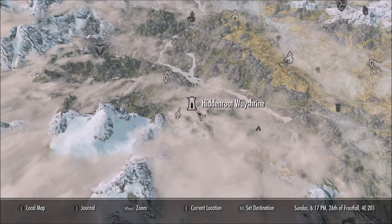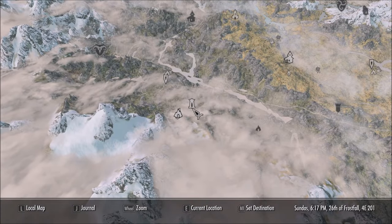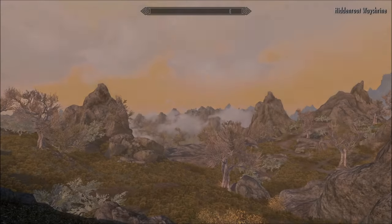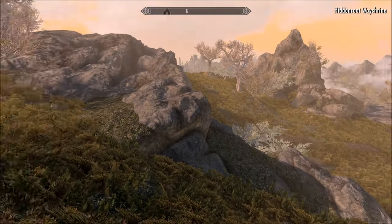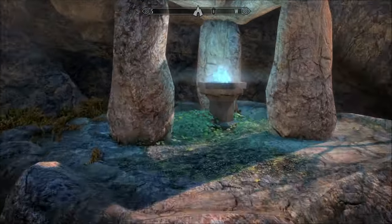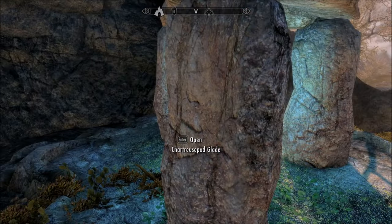Once you've done that, a second waypoint will appear — the Way Shrine. I'll just show it to you anyway. So you don't have to go all the way through again. And here it is. Pretty little thing. You just need to click on that and you're in.